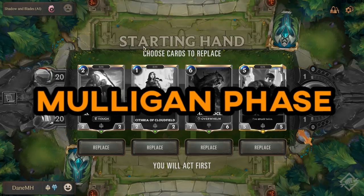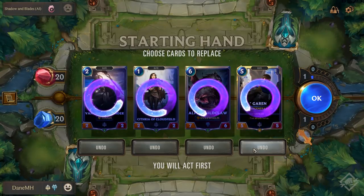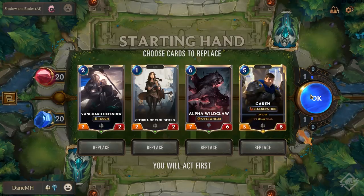At the beginning of each game is the Mulligan phase. You and your opponent will start with four cards each, and you can individually swap these for better cards. At the start of the first turn, you'll both draw an additional card.